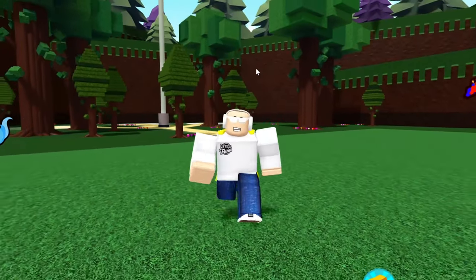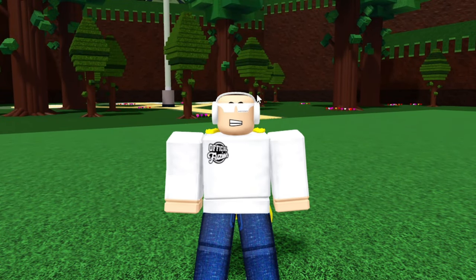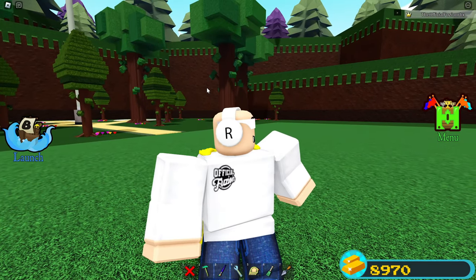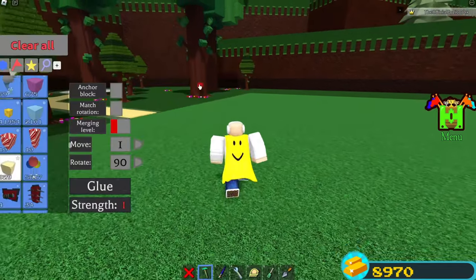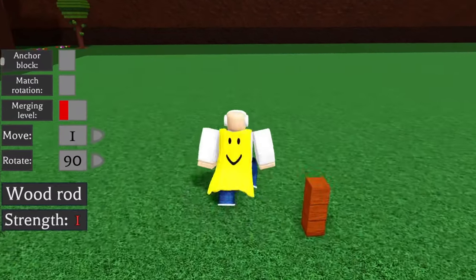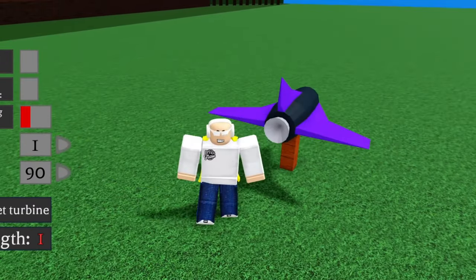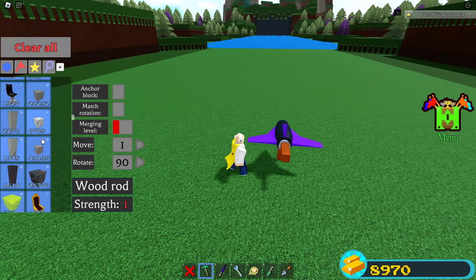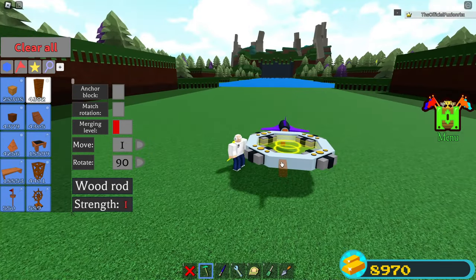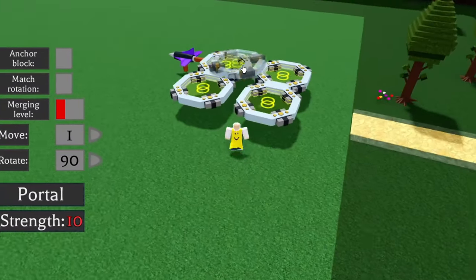I'm going to show you another one of my favorite gold grinders. This takes about less than three minutes to set up, and it's good if you don't like building the grinder or loading in your grinder every single time. What we're going to do is place ourselves a wood rod and grab any block that can fly — you can use jets or basically anything you want. I'm going to use a portal with rods. I'll place one rod on the back, one portal, another rod, another portal, and then place portals on each side — we need three in total. I'm going to paint the back one red.